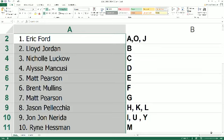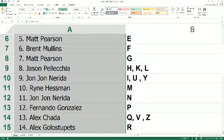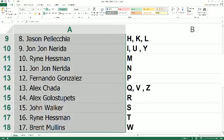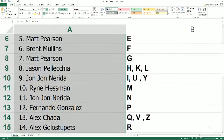Matt, G. Jason, you have H, K, and L. John J., you have I, U, and Y. Ryan H., you have M. John J. has N. Fernando, you have P. Alex, you have Q, V, and Z. Alex G., you have R. John W. has S. Ryan H. has T, and rounding out our list is Brent with W. That is our list.